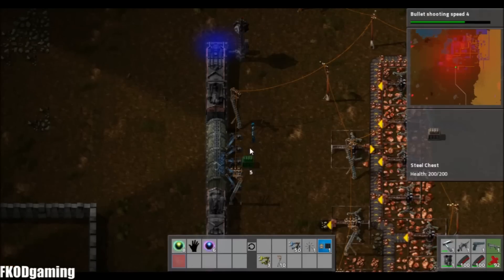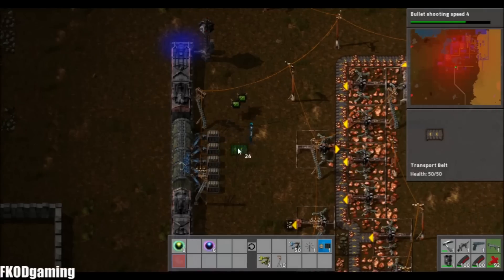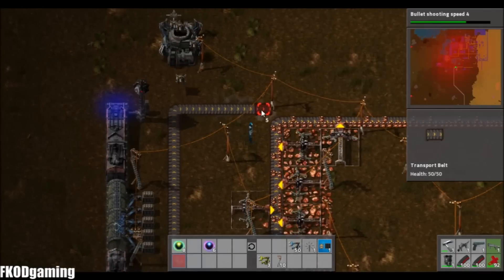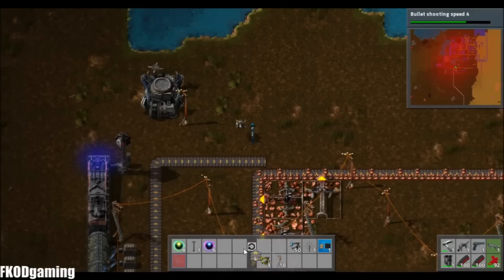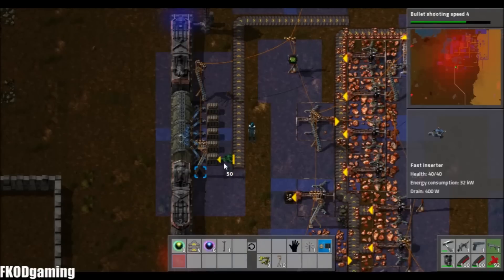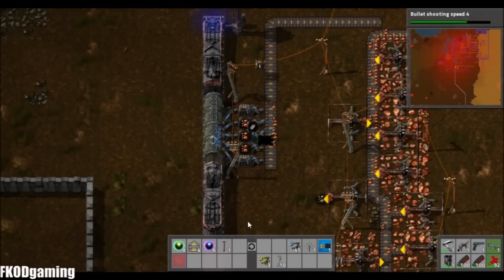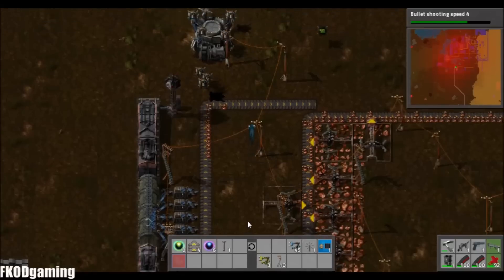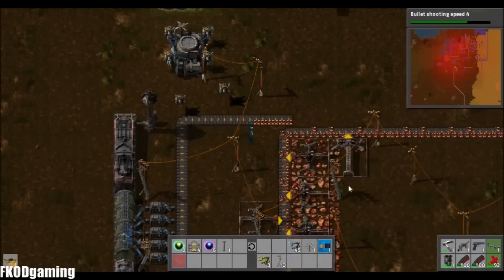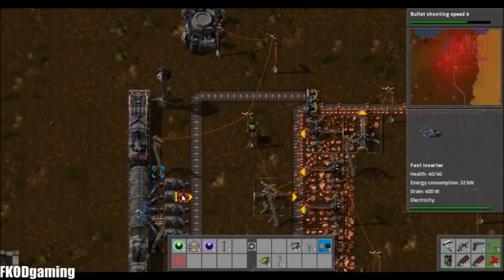Since we're set up right here next to where our copper mine was, I'm just going to integrate in with the line that's already there and do it that way. We'll do five steel chests. Then we'll have a belt for it to go somewhere. Of course, that power line's right in my way — we'll replace that.